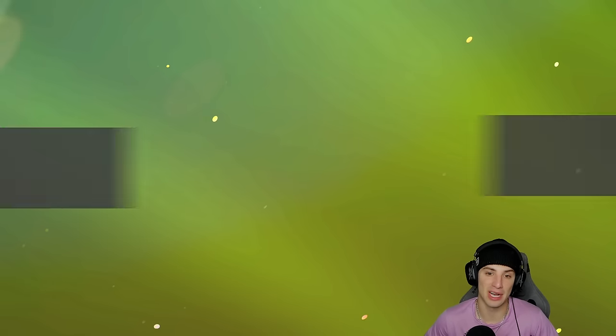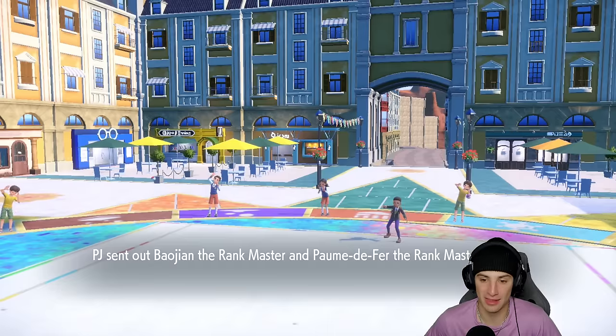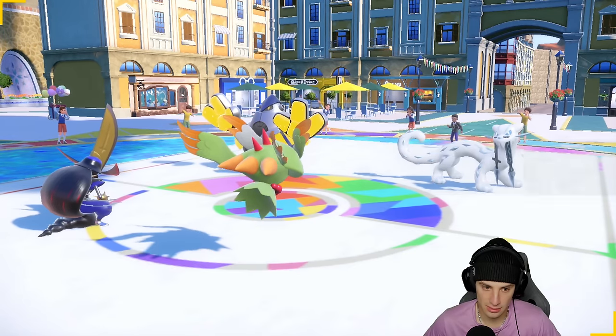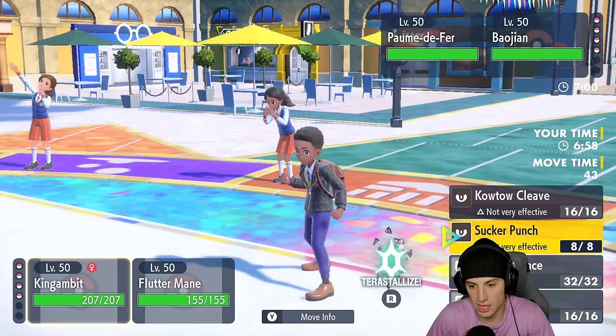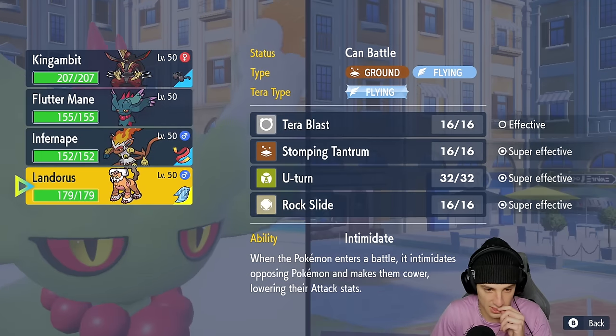We're locking in Landorus in the back end. But I used Close Combat onto Tornadus, which is awful — I really just wanted to Raging Fury down Rillaboom to take it out. They end up going into their two Pokemon. I could just Protect King Gambit, but this typing isn't working out well. I think we should just swap in and Intimidate these guys.